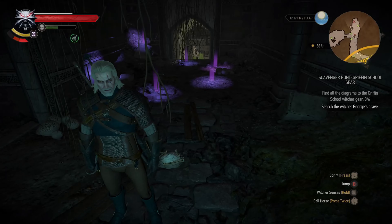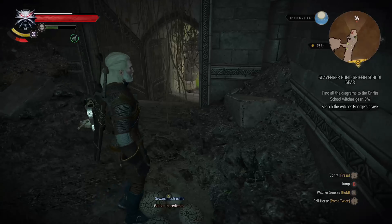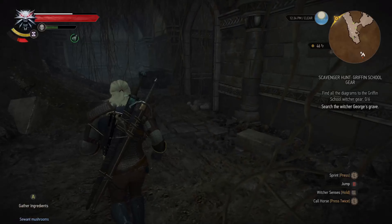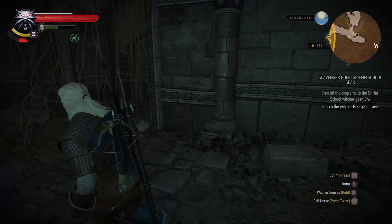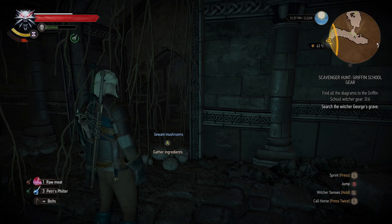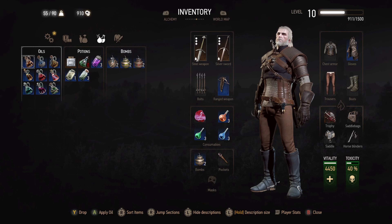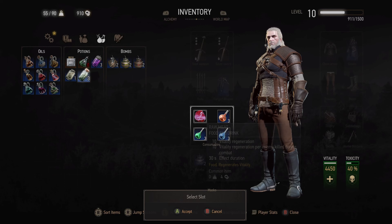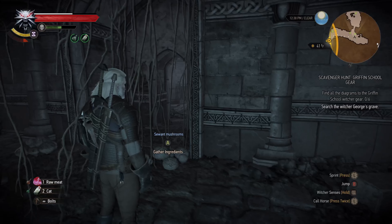That's all of them. Since this is a graveyard, I am expecting more of them are here. Let me collect their droppings. This place is too dark and fighting with a torch in hand is not a good option. Let me take the Cat Potion.